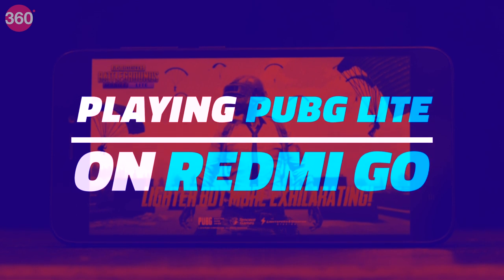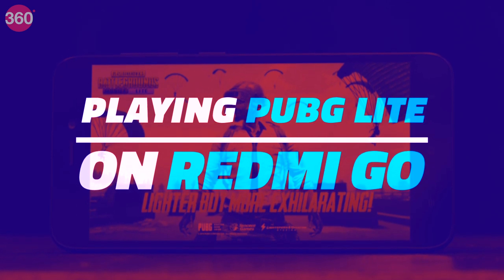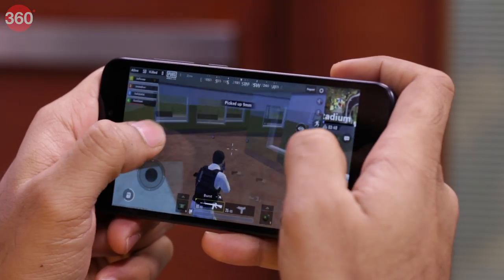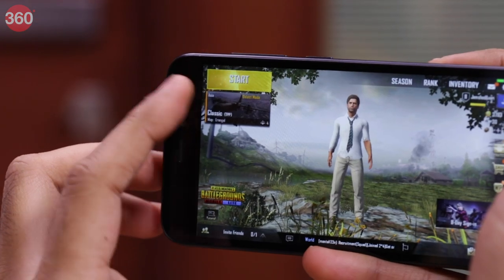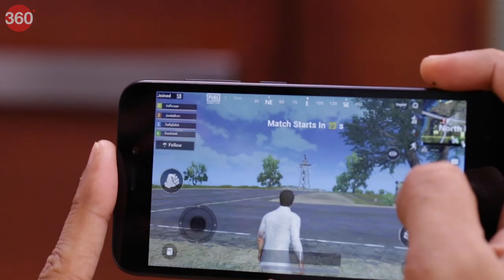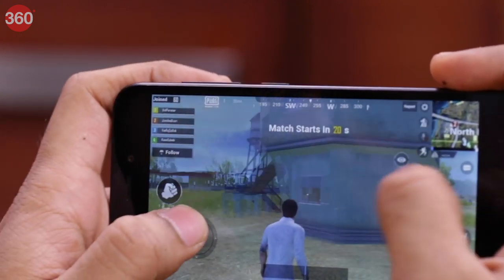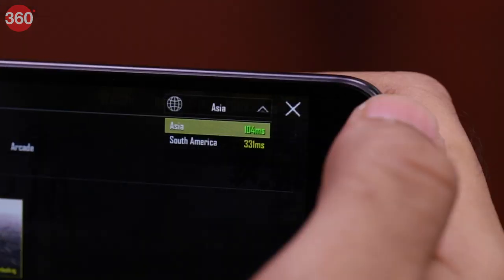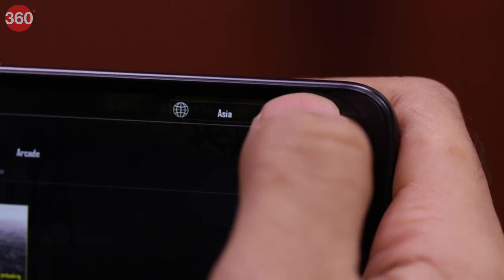PUBG Mobile Lite uses lower graphics settings, has just one map, an air-angle view, and is limited to 60 players per map, so you won't get much variety. There are only two servers — one in South America and one in Asia — meaning if you live far from these locations, you can expect longer pings and a less than ideal gaming experience.